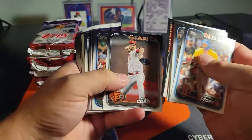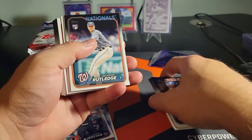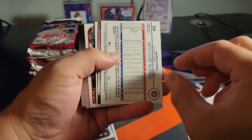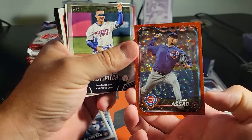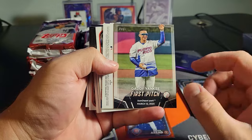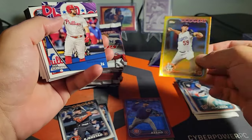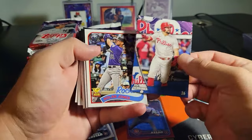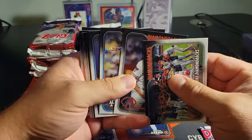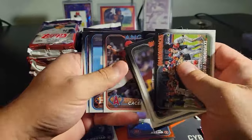Starting off with a Shota and a Kirstad — two good rookies, that's a good sign. And a Javier Assad numbered to 199 on the red — heck yeah, we got another first pitch SSP. We'll take that. And our first gold of the box, Evan Phillips.